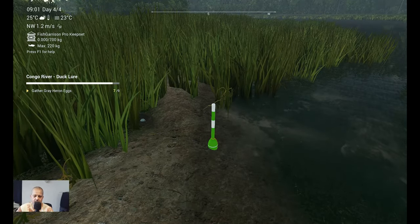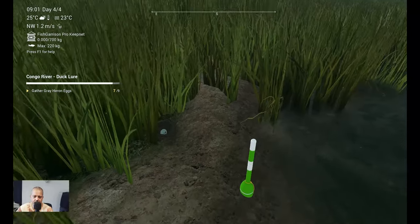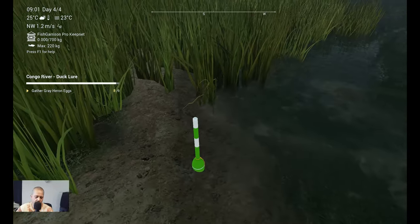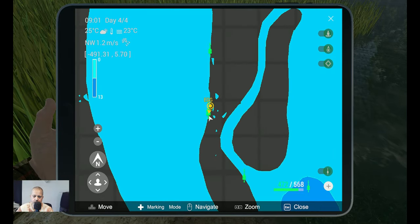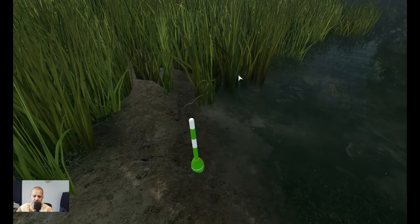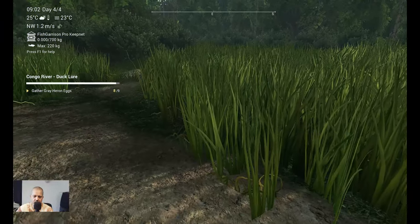Here we are — egg number eight. Let's get it, we claim it. The marker is at minus 491 at 5.46. Now we need one more egg guys, so see you at the location of the last egg.